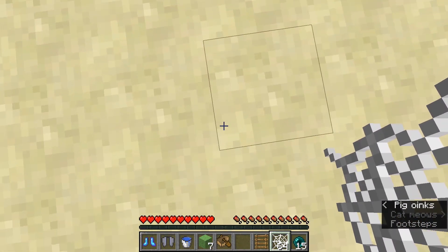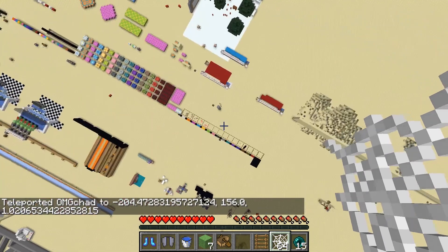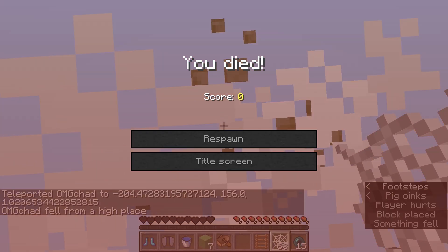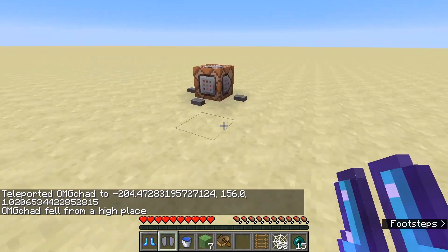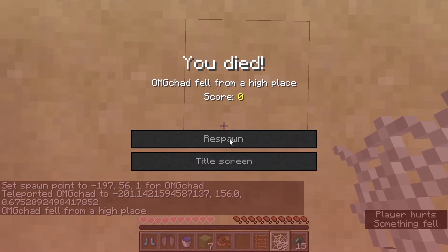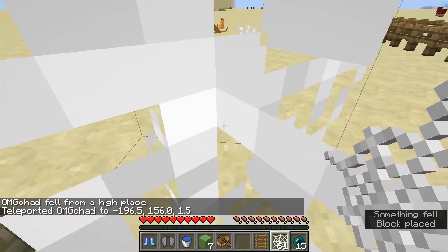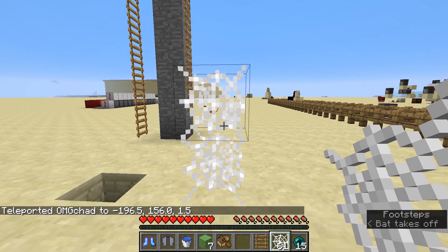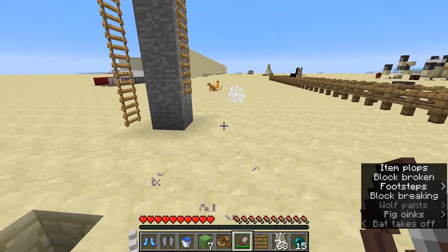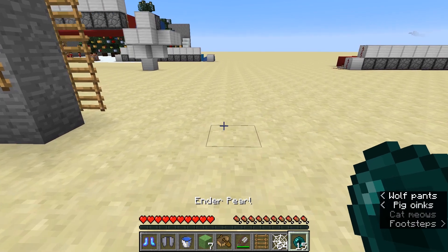Something I can pull off is using cobwebs. This works very similarly to the water bucket except you're going to be using a cobweb. You do the same technique — look straight down, spam that button and hope that it works. Let's try that one more time. Spam click. A third try. Fourth try is the charm — there we go, able to pull that one off. So as you can see, even if you know exactly what you're doing and don't even have nerves at the moment, it can still be difficult to pull off.